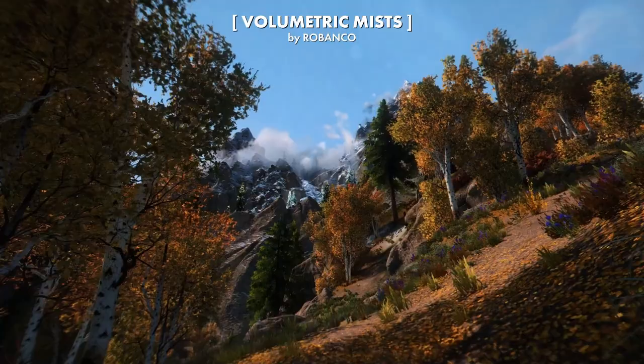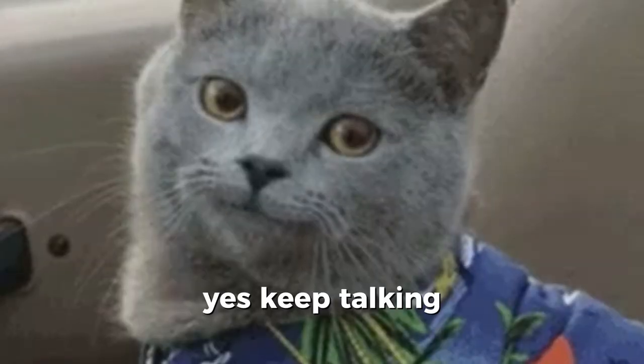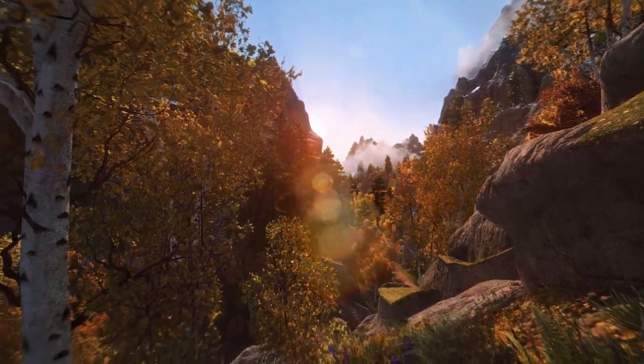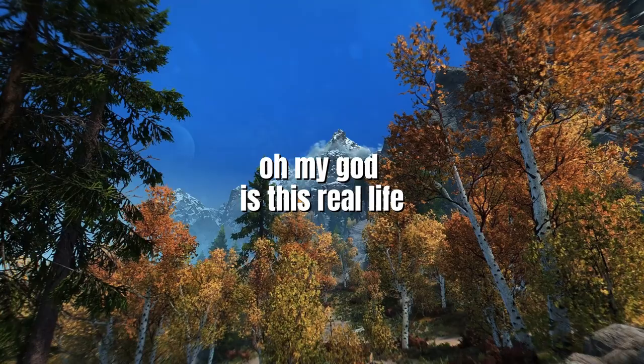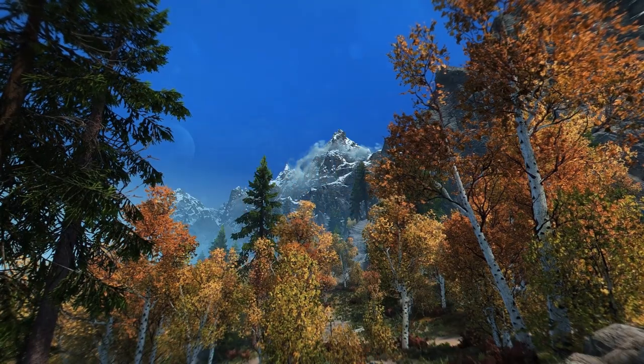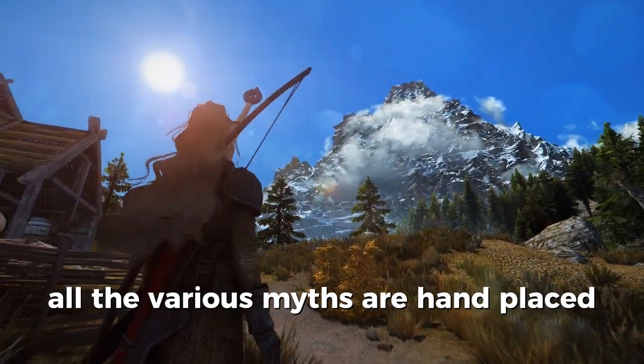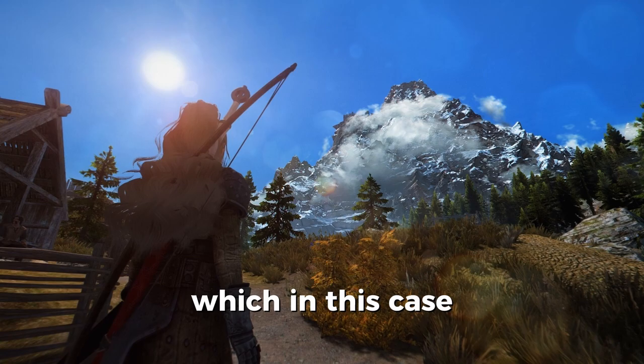Volumetric Mists brings mist and fog into Skyrim. This mod creates realistic misty valleys and obscures mountaintops with little wispies that go with the wind. The cool thing about this is the effect is achieved without even needing an ENB. All the various mists are hand placed, which in this case is really nice.